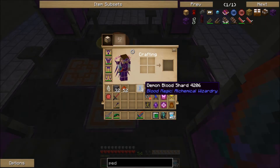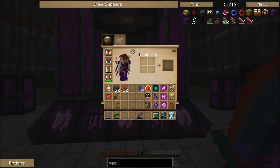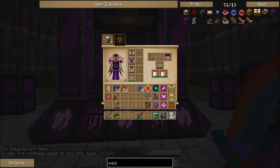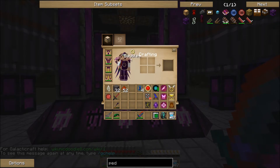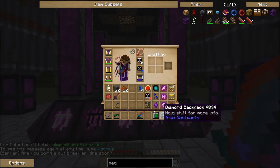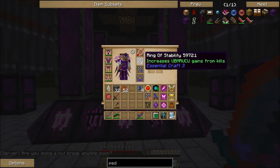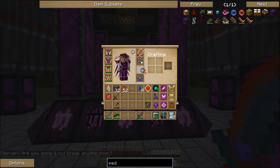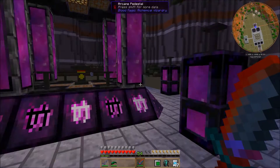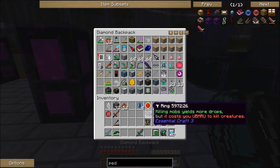I killed it! I got three demon blood shards from that guy, so yeah they do stack. I bet I could get three or four wither stars at a time from killing the wither — very, very nice interaction there. I'll go ahead and put that back on and put the ring away.